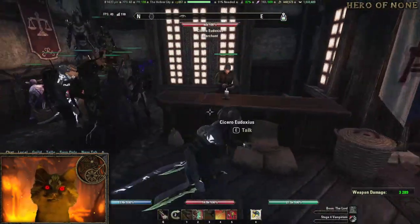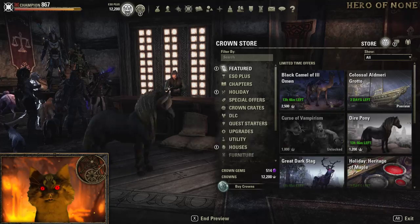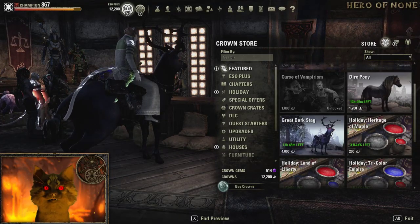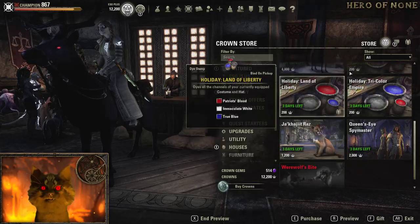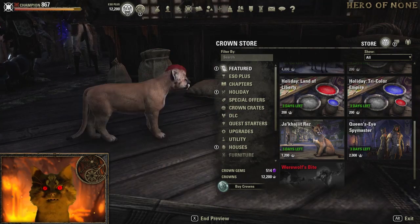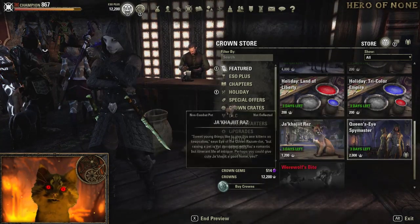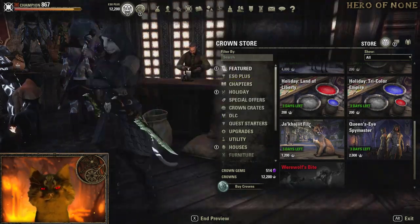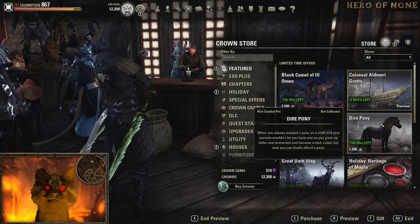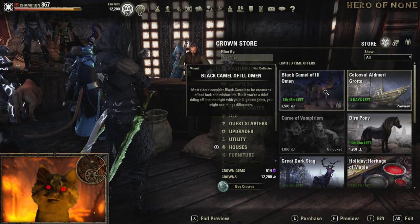As for other items, I'll mention a few things on the Crown Store this week. You have the Camel of Ill Omen, a Dire Pony, and Dark Stag — the legs are messed up with all the stags and elks. You have a few days left on the Tri-Colors. You have the Razandar — basically Razandar Kitty — and the Queen's Eye Spymaster outfit, which does have cat ears for anyone that's not a Khajiit, so you can look like Razandar, which is kind of cool. You also have discounts on Werewolf Bites and Vampire Bites right now. And there's the Colossal El Demi Grotto housing, which we've already looked at on our channel — you only have a few days left to buy it, and it's only available for Crowns.